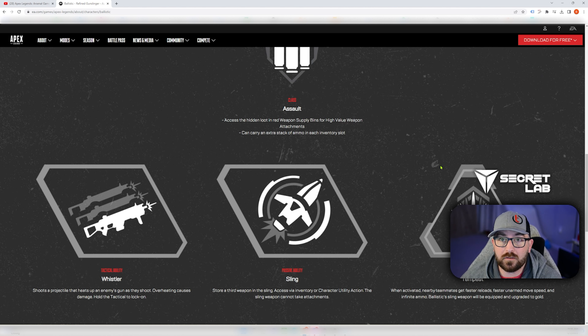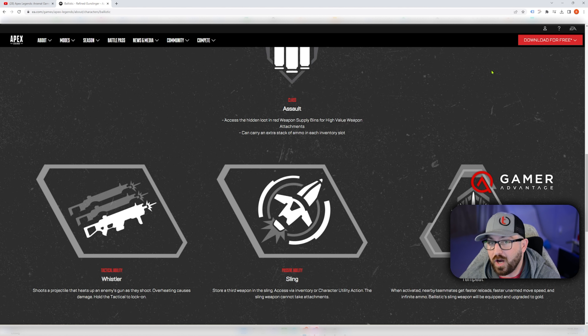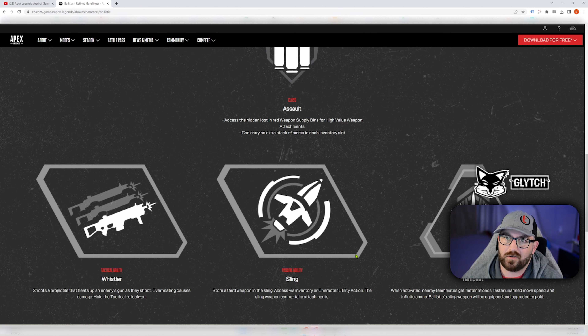The fact that he can dual wield and shoot like that is crazy. You must be able to press and hold the tactical button, and then when you let go it shoots — so you can use whatever button you're using to shoot on mouse and key or controller. His passive ability is the Sling — store a third weapon in the sling, accessed via inventory through your character utility action. The sling weapon cannot take attachments.